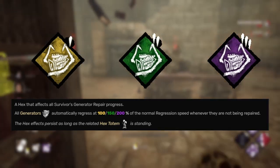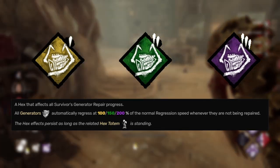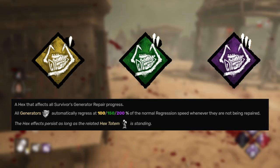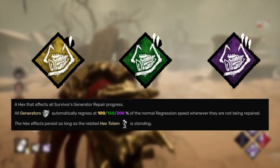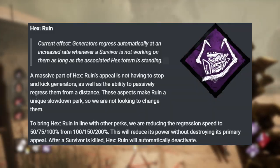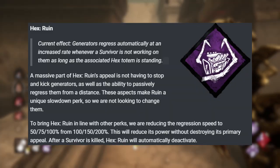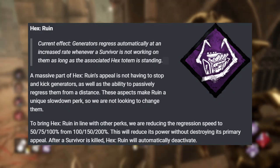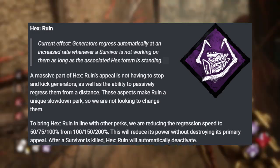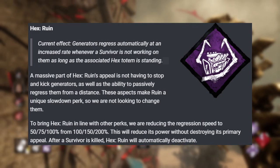Hex Ruin is the next one. The way it currently works: as long as the hex is active, if a survivor isn't working on a generator it begins regressing at 200% its normal rate automatically. So Hex Ruin is going to change from 200% regression down to 100% regression instead. It's not too bad. The only thing is that once a survivor is killed, Hex Ruin will now automatically deactivate.